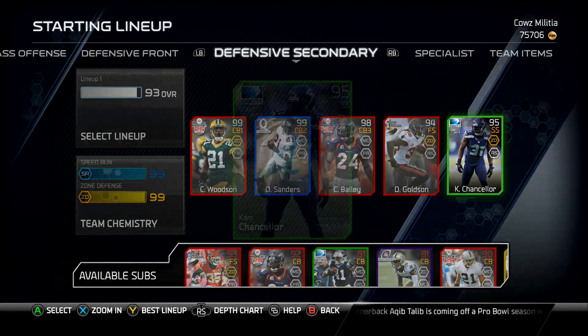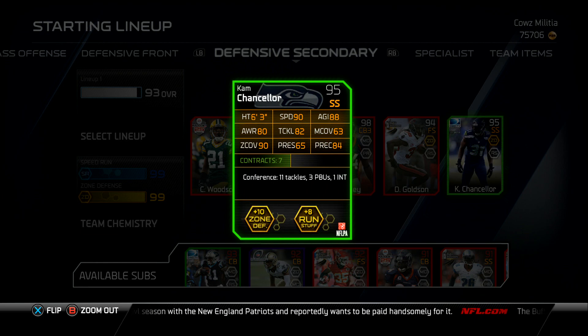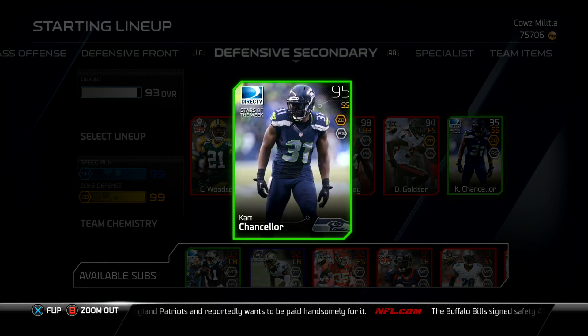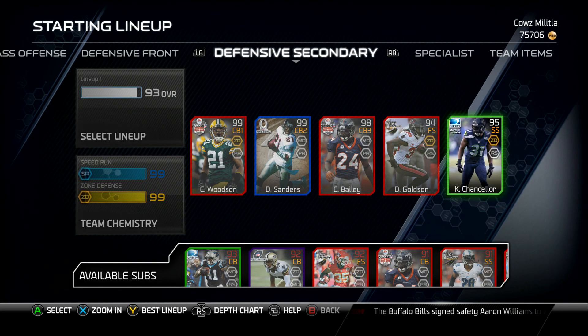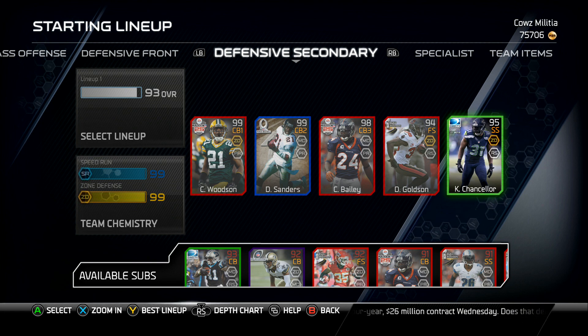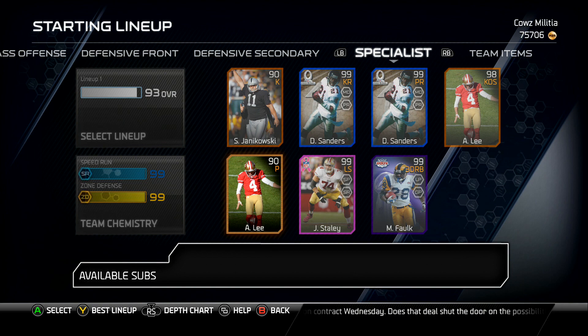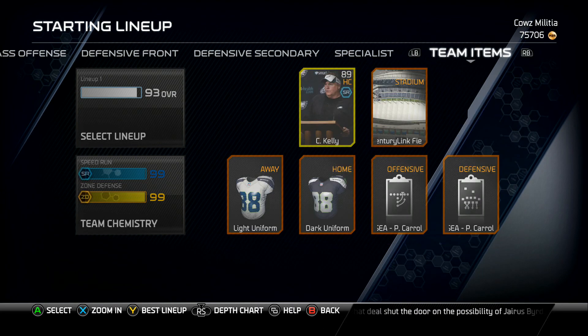Cam Chancellor 95 for like 10k was a steal — 95 hit power. His stats are a lot like Brian Dawkins 99, just not quite as good especially in zone coverage. The 95 hit power was why I wanted Dawkins, and I thought why not save 100k and get Cam Chancellor instead. He's caused a few fumbles for me and I definitely like him.